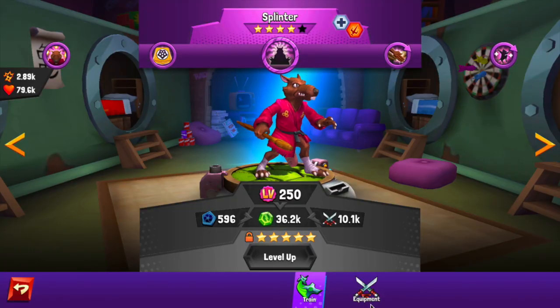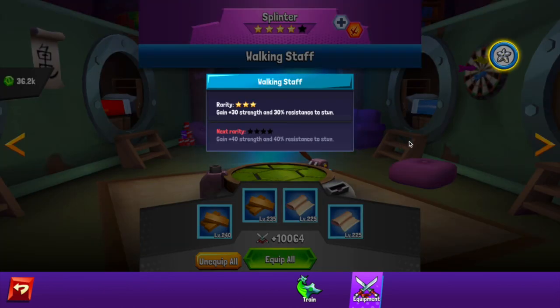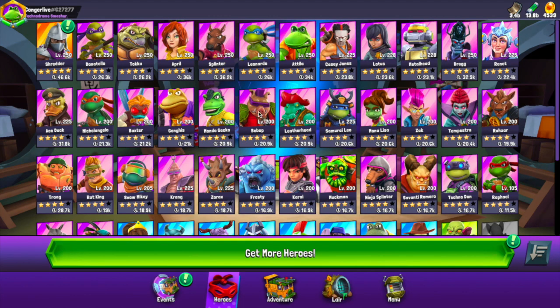Coming in at number four is Grandmaster Splinter. It seems simple: gain 30 strength and 30% resistance to stun. Stun is probably the most powerful status effect in the game, so being able to resist it 30% of the time — almost one out of three times — is amazing. I have witnessed my Splinter avoid stuns from April and Metalhead, and it really makes a difference. He's able to give defense to someone else with his special and keep his team in the fight. Very useful equipment skill.